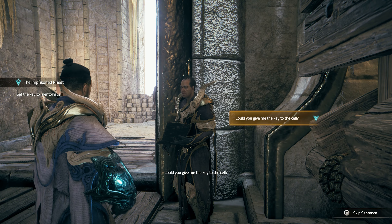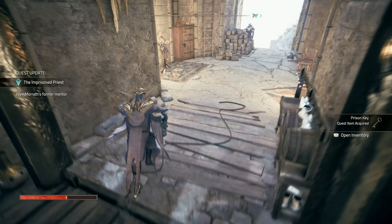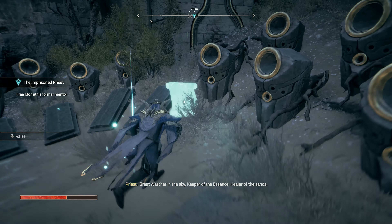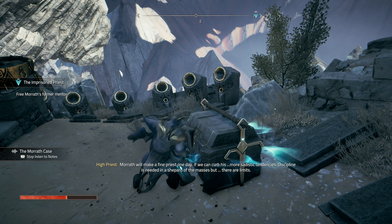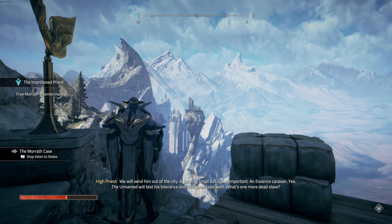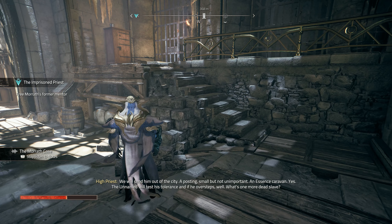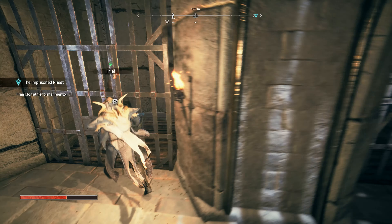Could you give me the key to the cell? Take it. Will the heathen finally be punished? In a way. That was actually too easy, right? Great water in the sky, keeper of the essence. Morath will make a fine priest one day, if we can curb his more sadistic tendencies. Discipline is needed in a shepherd of the masses, but there are limits. We will send him out of the city — a posting, small but not unimportant. An essence caravan. The unnamed will test his tolerance. And if he oversteps, well, what's one more dead slave?